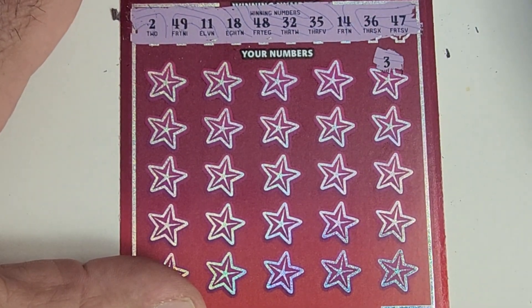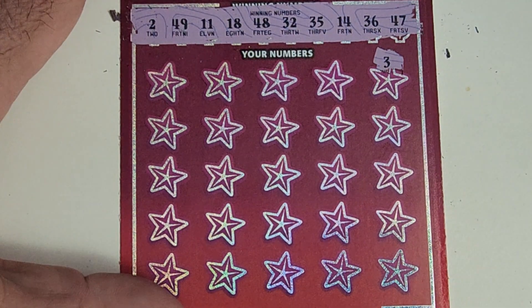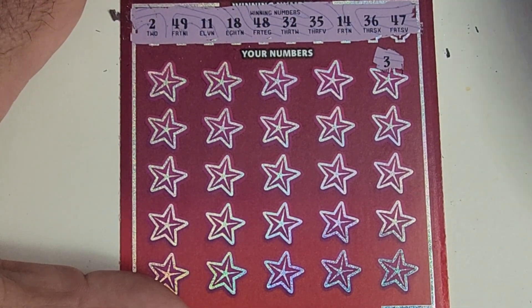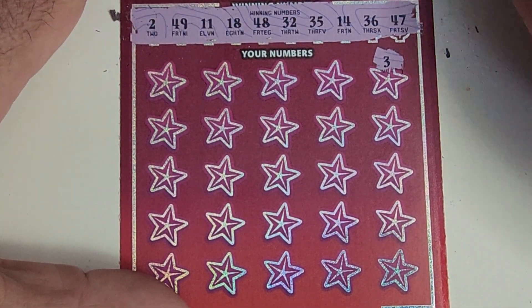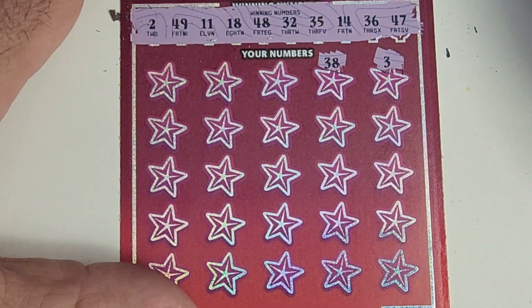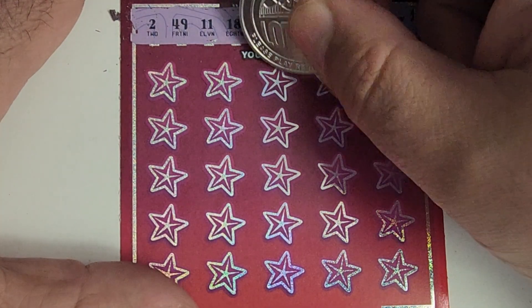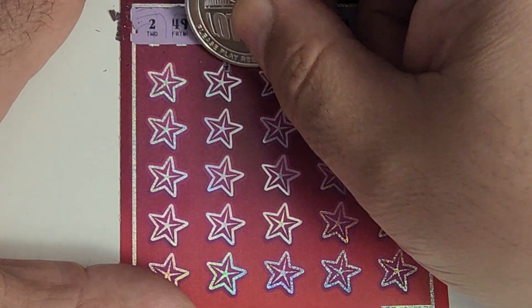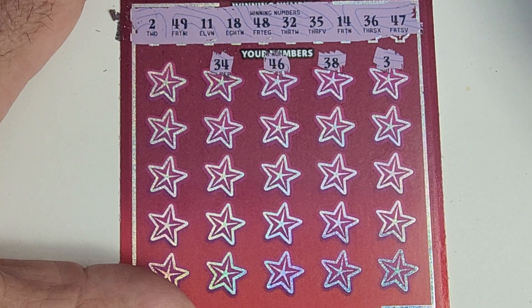We have a 3 — we have a winner! No, we don't. We don't have a winner. I wish we did. 38 — now we have a winner? No, we don't. 46 — I can already see this ticket's not going the way I wanted. 34 and 29.